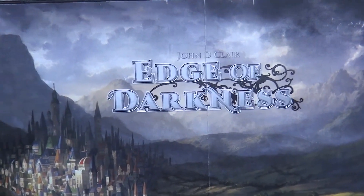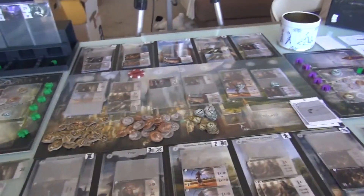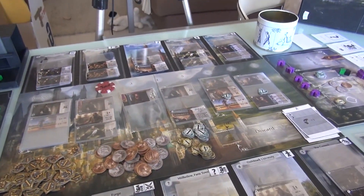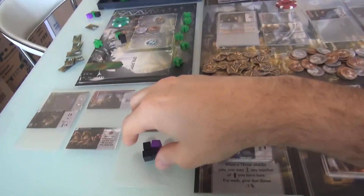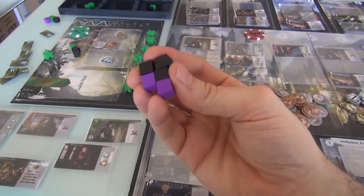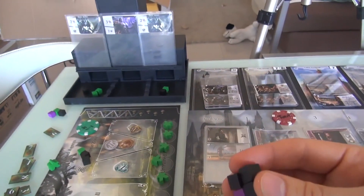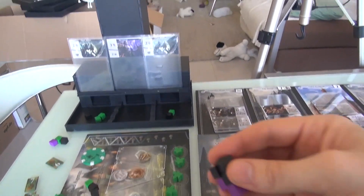Welcome back to the Edge of Darkness! I have reshuffled and refilled the street, and we are about to go into the action phase. Which means, for starters, it's time for more cubes in the threat tower! Five of them are going in — depending on how they shake out, we might have an attack. Let's see what happens.